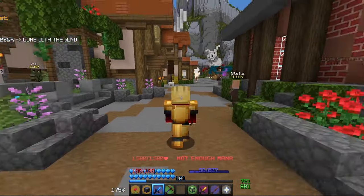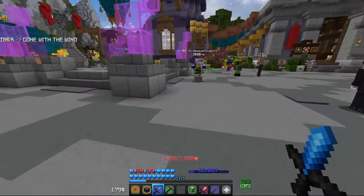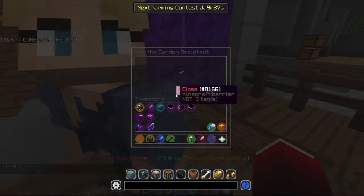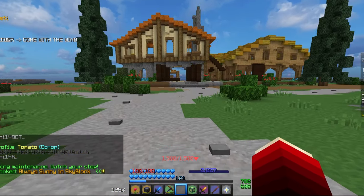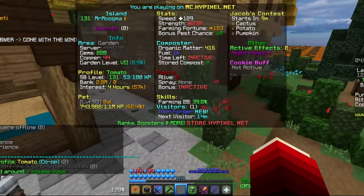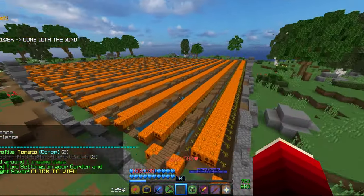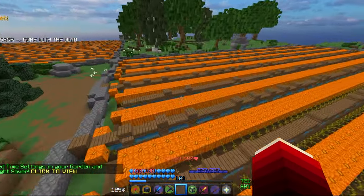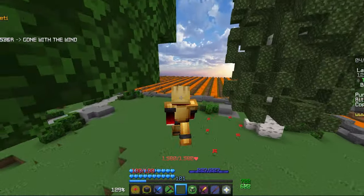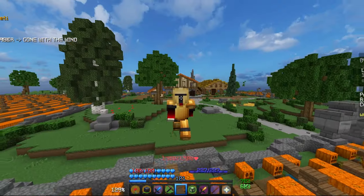In my opinion, the garden is the best early game money-making method in the entire game. It's actually insane how much it makes. We can talk to Sam to get to the garden. I have a couple plots of pumpkins. What you guys will want to do for the garden is try to find the crop that sells for the most on Bazaar and farm that, because for normal profiles you're going to want to go with Bazaar over NPC, since usually that makes more.